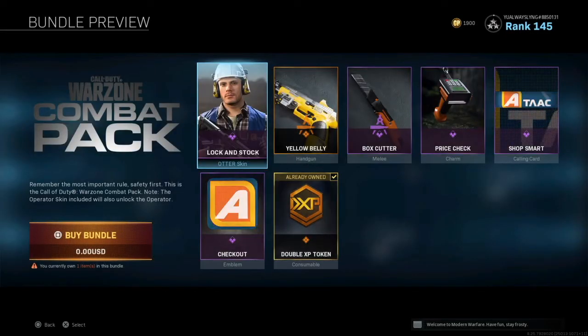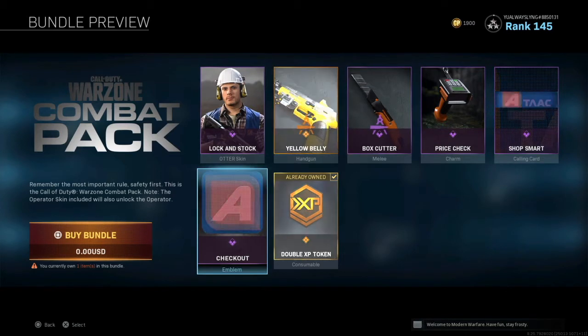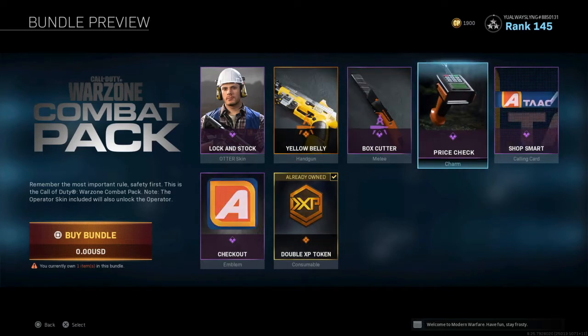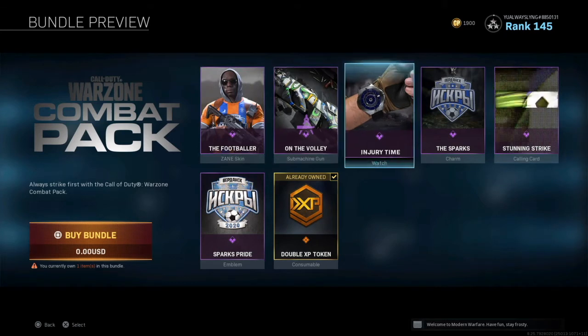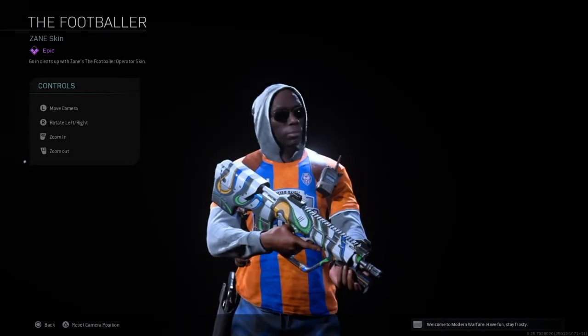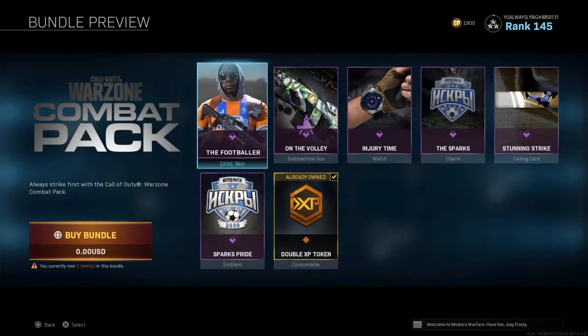Let's see what the other one looks like — Lock and Stock. These are all what we get. Box cutter — oh my gosh. This is where this has been the whole time. I was wondering how to get the footballer skin. Makes sense now.